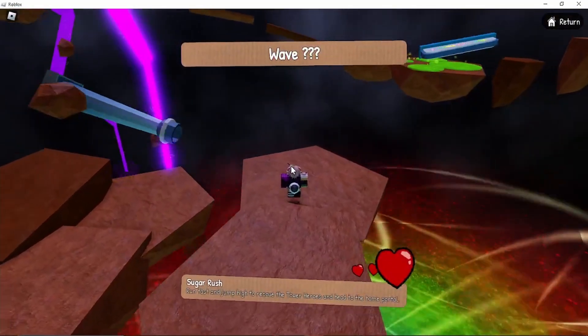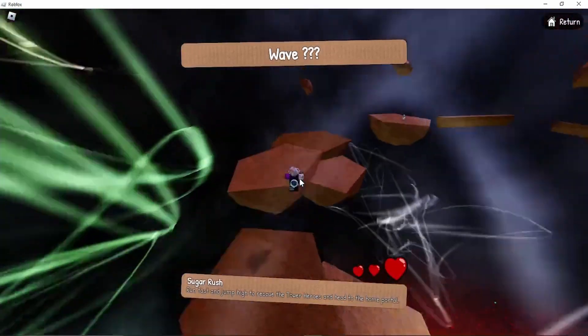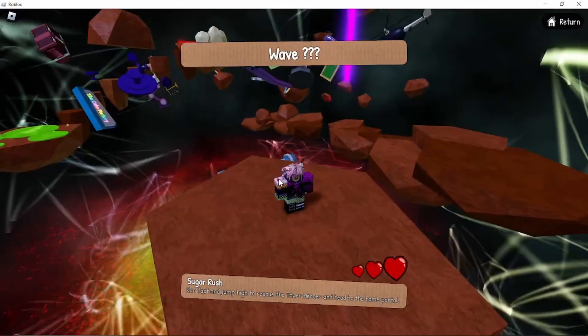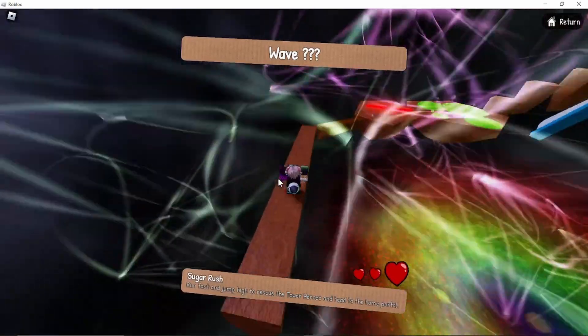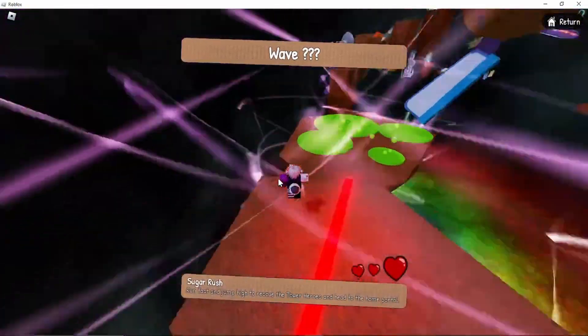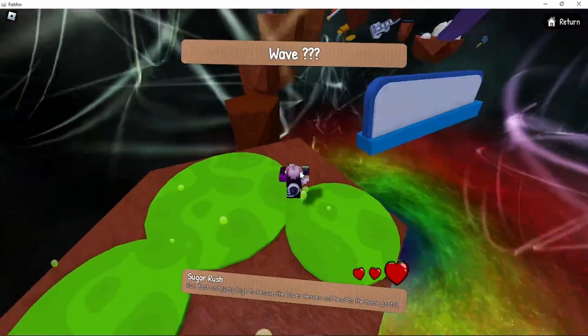I'm guessing I can eat this. Sugar rush! Oh, it's an obby now. Run fast and jump high to rescue the Tower Heroes. Oh wow — he just disappeared. And head to the home. I didn't even interact with him or click on him. They just disappear — that's not fair. They need dialogue. They want dialogue.